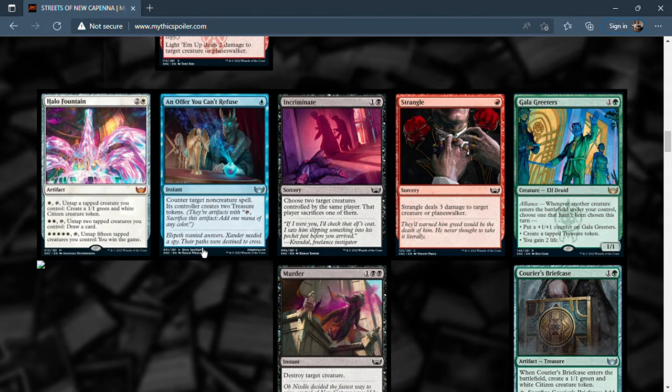Next is An Offer You Can't Refuse — one blue mana for an instant. Counter target non-creature spell; its controller creates two treasure tokens. One blue mana to counter a non-creature spell — you ramp them by two treasures but it's not card advantage. Could be dangerous but it's high risk, high reward. When it works out it works out great. I'd run it all day long.